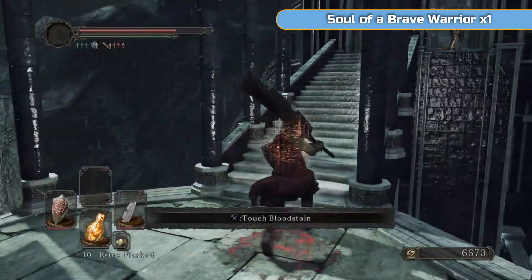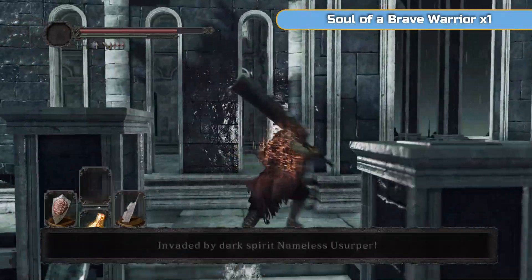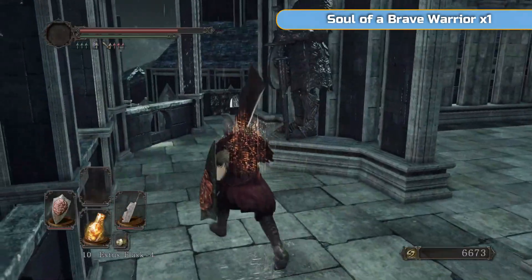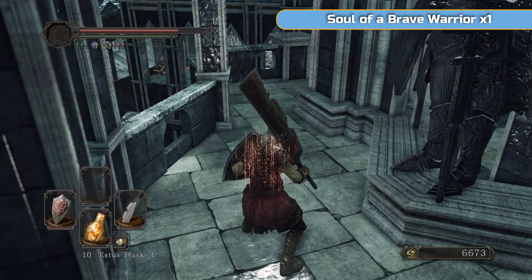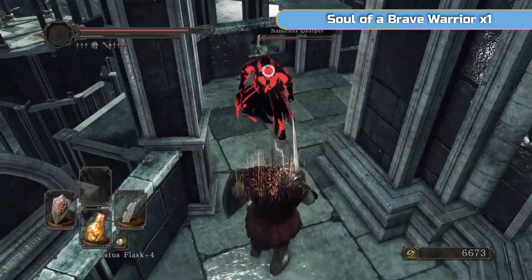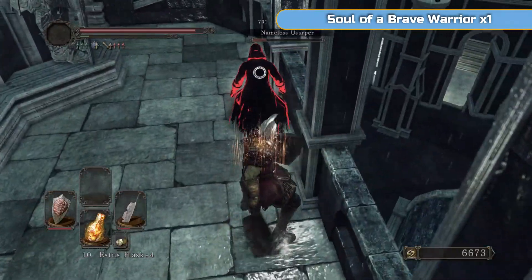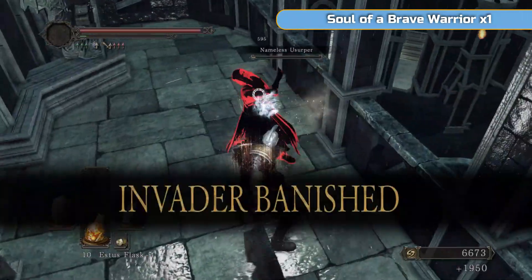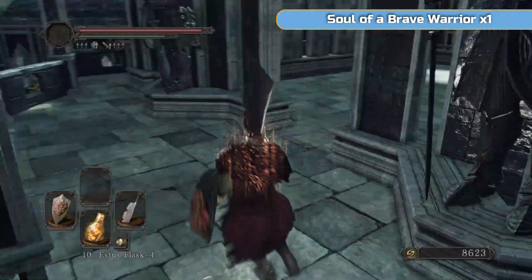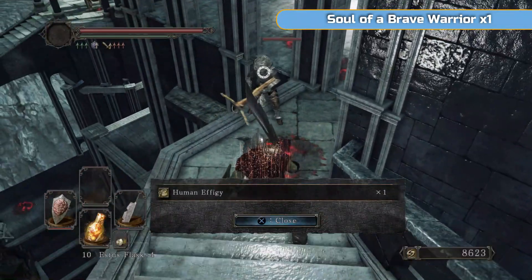We're nearly at the first boss. I'm going to run all the way up here. You're going to get the Nameless Usurper invader — just run all the way up here. None of the other enemies will follow you up here but the Nameless Usurper will, meaning you can do them one on one. It's a very easy invader — they just have a couple of daggers. You should be able to kill them without even taking any damage.